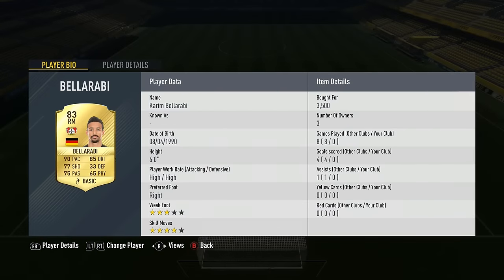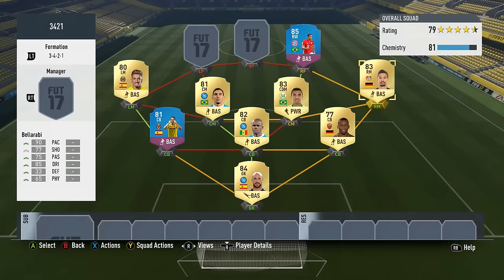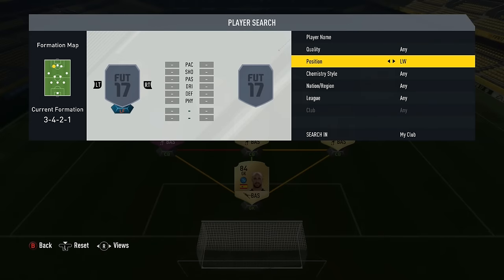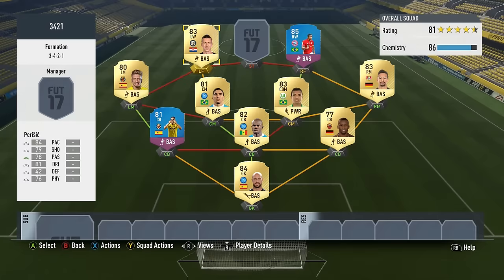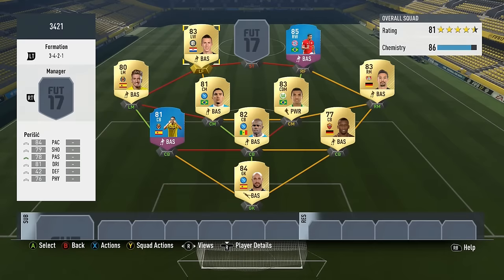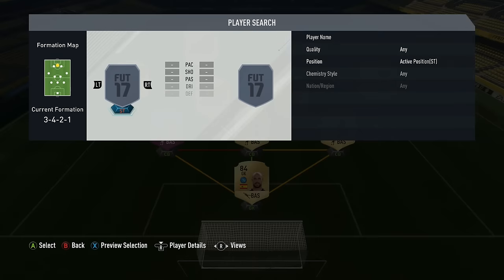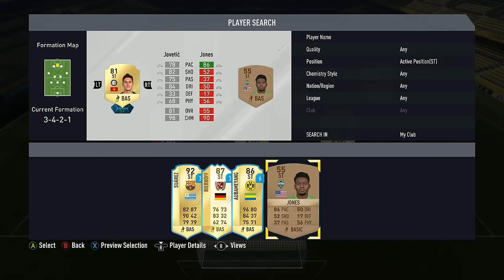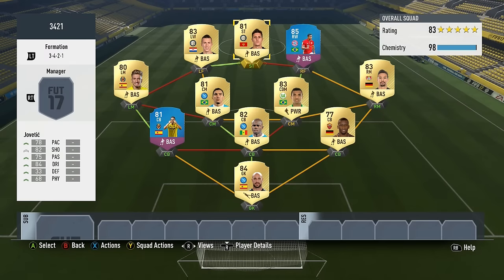In some way you could call this a glorified 5 at the back, because your right mids and left mids will work as wing-backs to some extent. Then we've got our right and left forwards: Perisic — 5-star weak foot, 4-star skill moves, decent pace and well-rounded stats. Costa, of course, a player I really like on the game. And then I went back to a good old striker we used before in this series — Jovetic. I really do like him on the game.